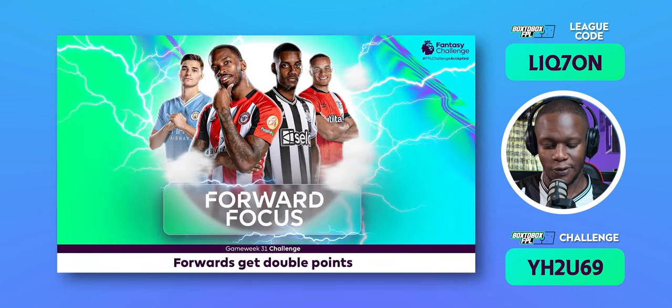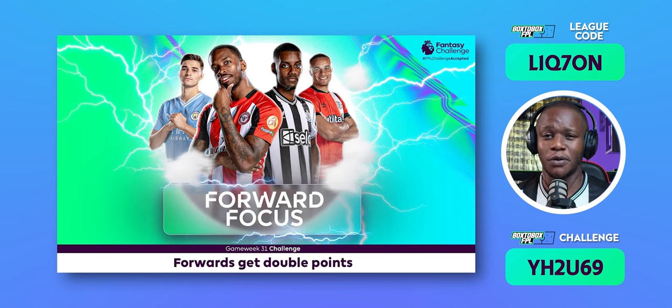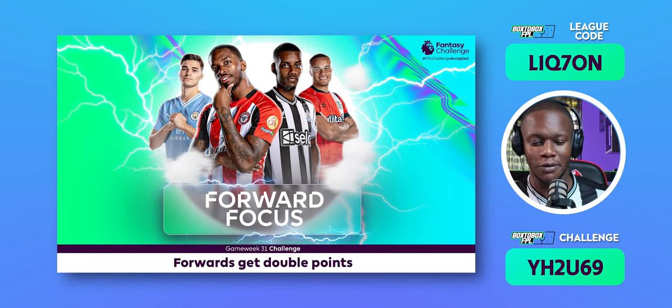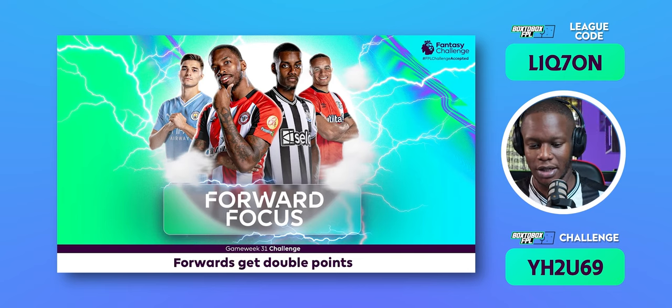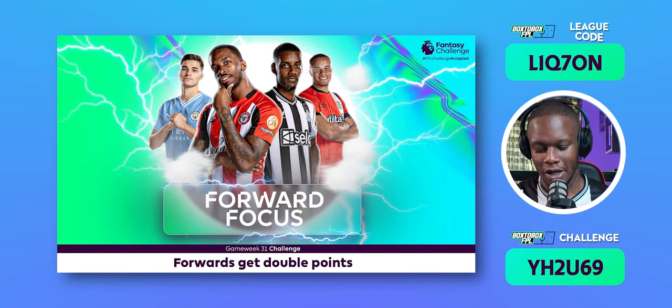The second challenge for Game Week 31 is forwards double scores — all forward points are doubled. This really favors a 3-4-3 or 4-3-3 formation with three forwards. If you captain a forward, they'll get quadruple points — double for the challenge and double for the captaincy. It's basically like having four captains compared to regular FPL.